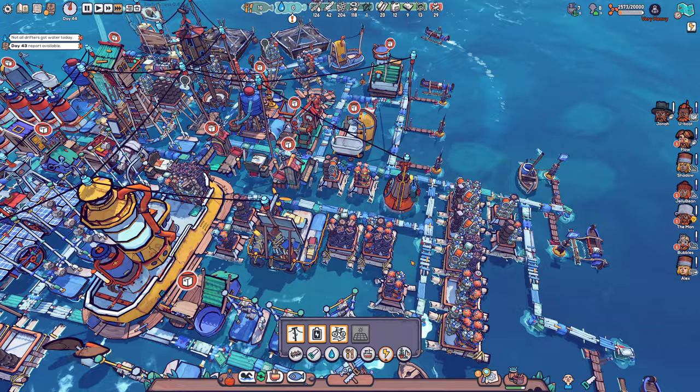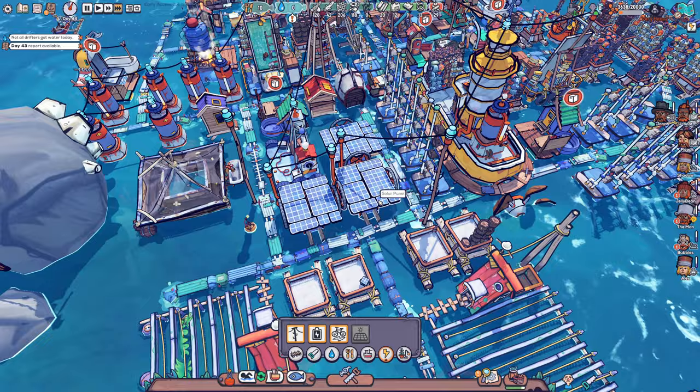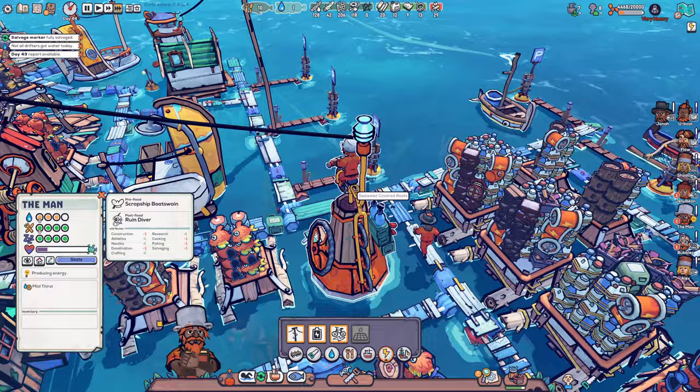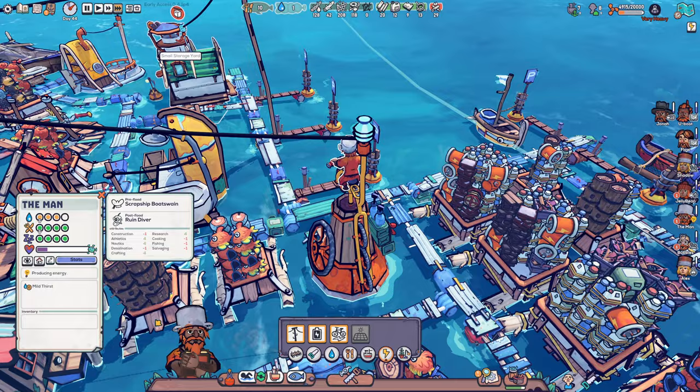I might be getting another solar panel — they take a lot of space, that's the only downside with them really, but the work they do is pretty valuable. They do take quite a big chunk of space in town. We do need to make some more solar panels if we can, so let's queue up to do a few more. We don't have much electric scrap at the moment, so we would have to loot more of that if we wanted. Not all drifters go to water, but I think we're pretty fine.